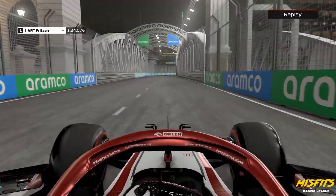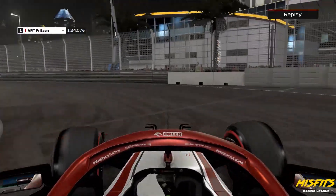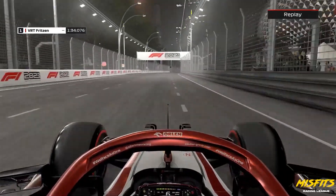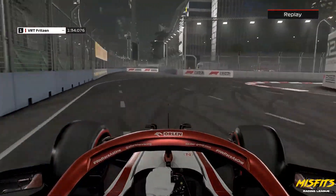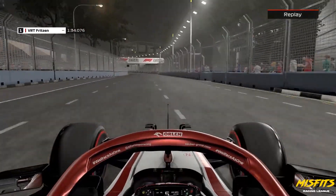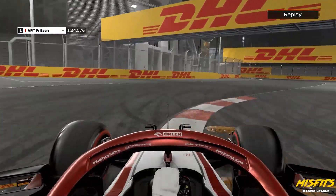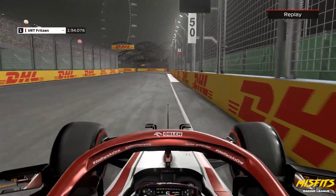Then we push ourselves through this Singapore Sling here — turns 10, 11, 12, 13 — and now we head on to turn 14, DRS wide open on the rear, pushing up through the gears. It's important to get the car braked down, rotated, and then pushed out as quickly as you can in Singapore, as it is on any other track, but you want to utilize as much circuit as you can without hitting the walls.